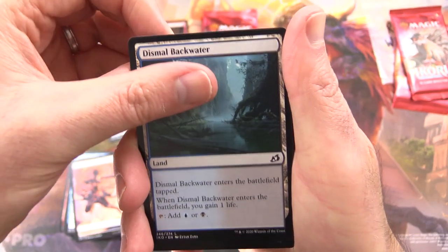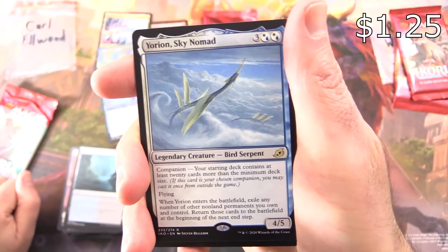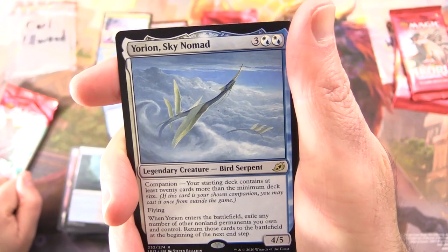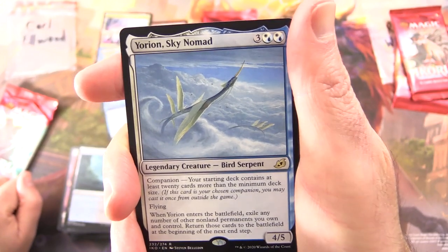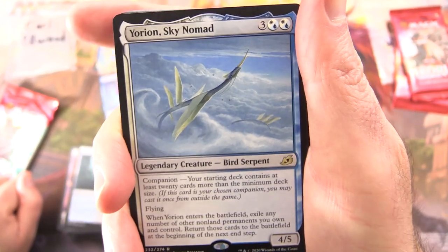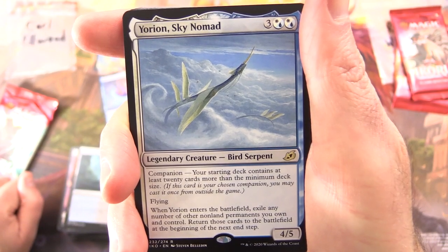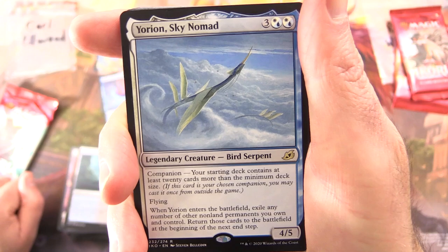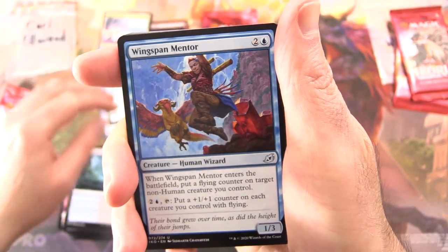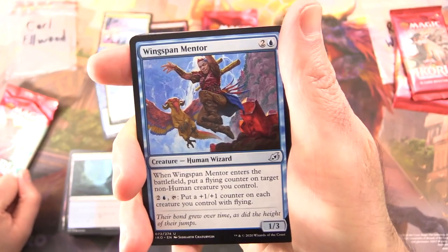Got a Human Soldier, Dismal Backwater, and Eurion Sky Nomad — Legendary Creature, Bird Serpent, 4/5 for five. Companion: your starting deck contains at least 20 cards more than the minimum deck size, so in standard that's 80 cards — pretty crazy. Has Flying. When it enters the battlefield, exile any number of other non-land permanents you control, and return those cards to the battlefield at the beginning of the next end step. I guess you don't have to use it as a companion — you could just put it in your main deck.